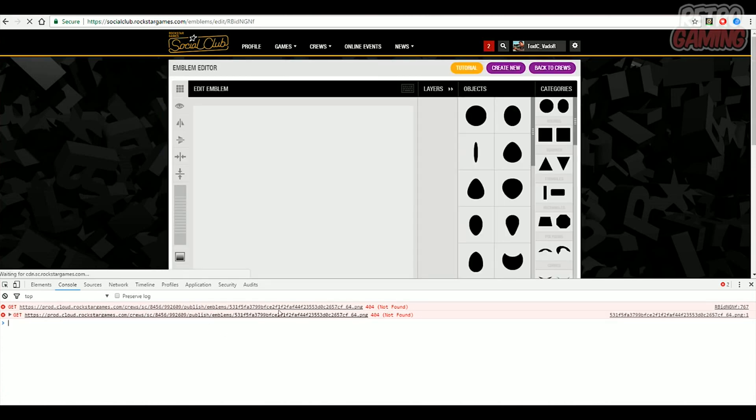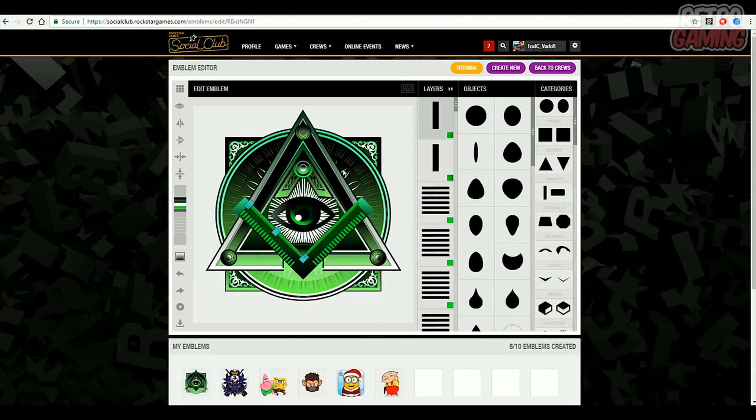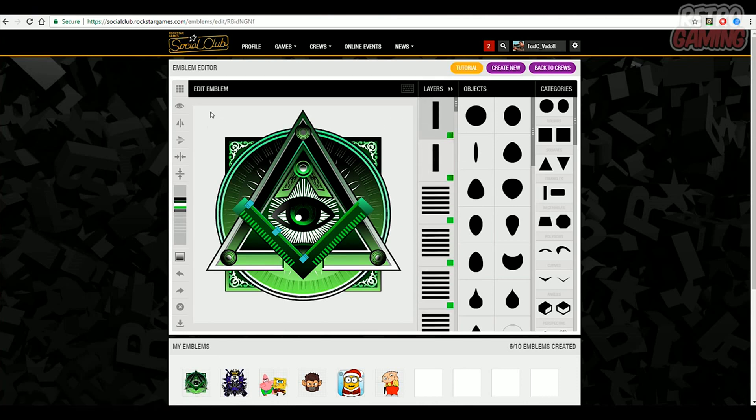Now after a few moments, you guys will notice that your emblem is now pasted into the emblem editor. Go ahead and close out of this and right here it will show the emblem. So you guys can scroll down in the layers tab, and if you guys do actually see in the background it is white. But if you do scroll all the way down, there is no background layer, so that does technically mean that it is transparent.